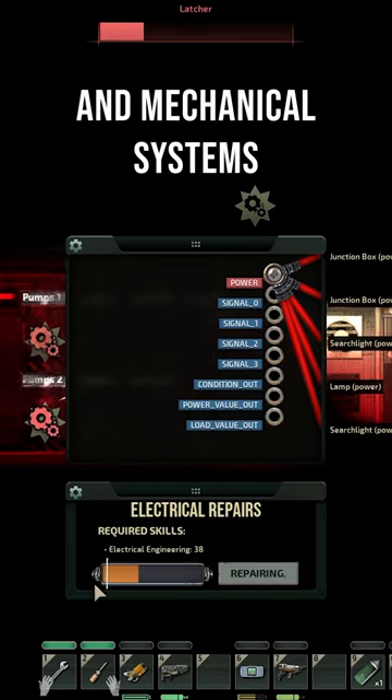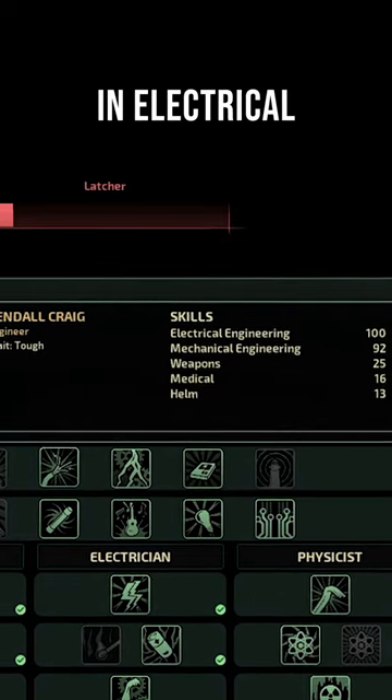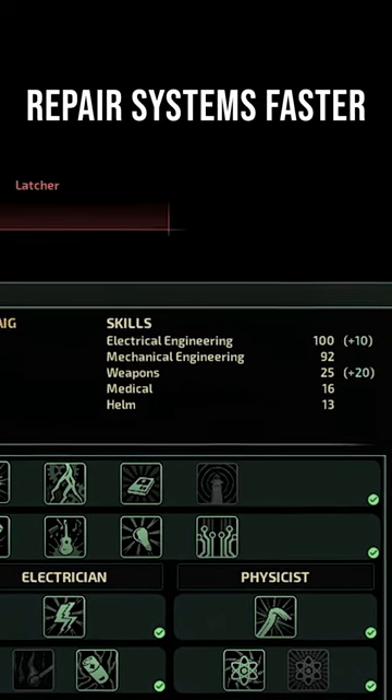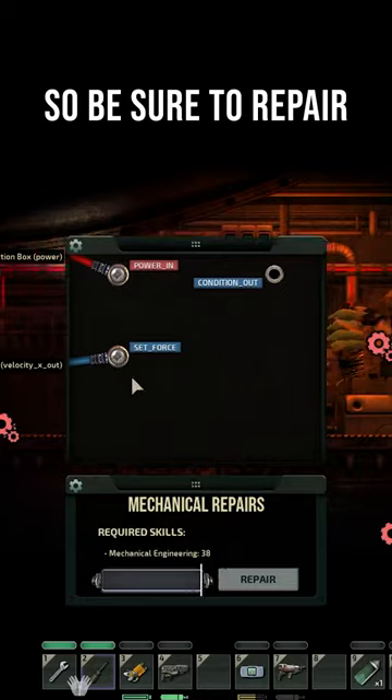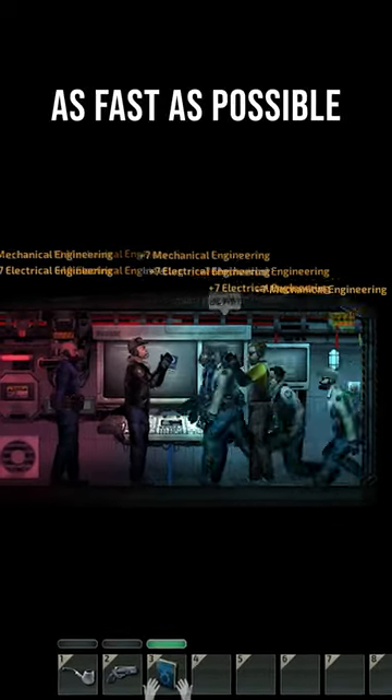Here's how to repair electrical and mechanical systems faster in Barotrauma. Having a high skill in electrical or mechanical will help you repair systems faster, so be sure to repair, craft, and perform actions that will help you skill up as fast as possible.